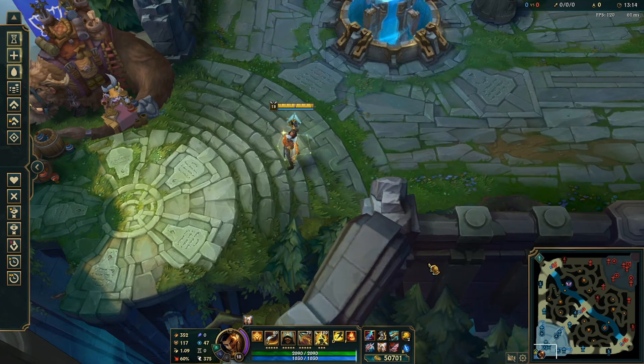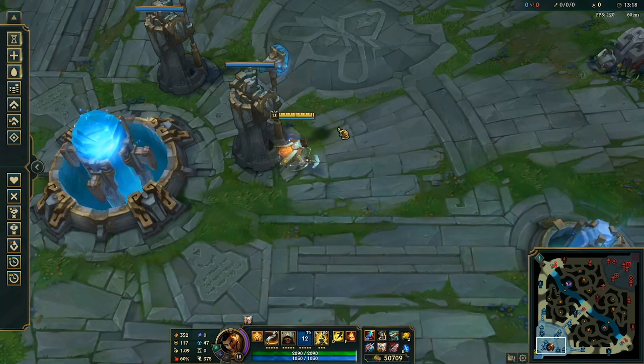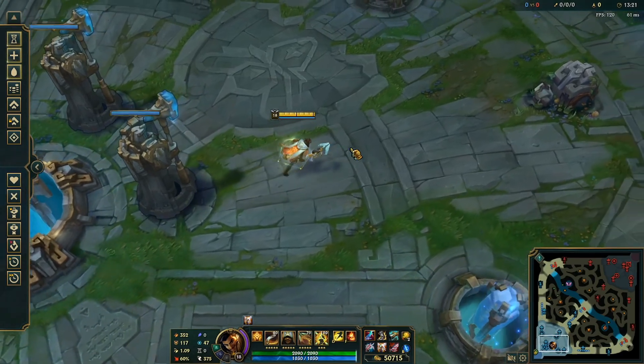Anyway, I showed you guys three viable Auction builds — crit, on-hit, and Lethality. Hopefully you found this video useful. If you did, make sure to smash the like button and join the Crimson Pack by subscribing to the channel. Thank you all so much for watching, hope you have a great day. Chenshin out.